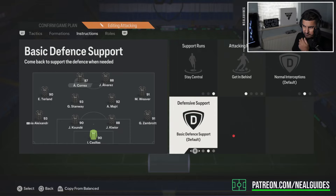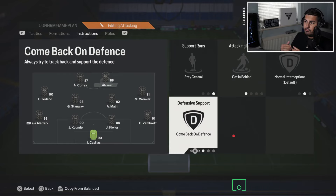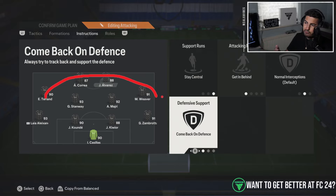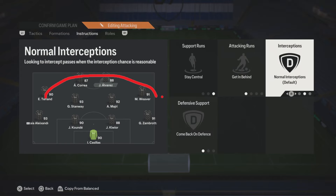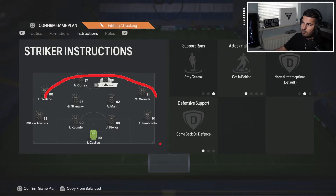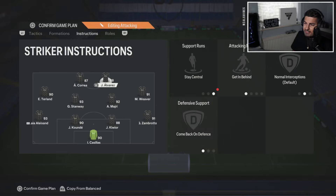'Comeback in defense' just lets them sit a bit deeper, which allows everyone behind the ball and allows you to press. The big mistake I see is people putting all four players on 'stay forward' — that doesn't help you. When you are pressing, you want your players to be behind the ball. I normally go for 'stay central' and 'get in behind.' I'd rather have them a little bit further back than forward — stay central so they stay in the middle, and get in behind so they make the runs.